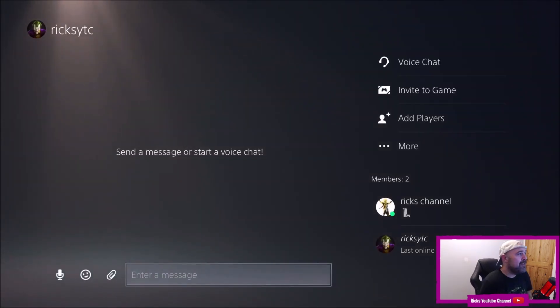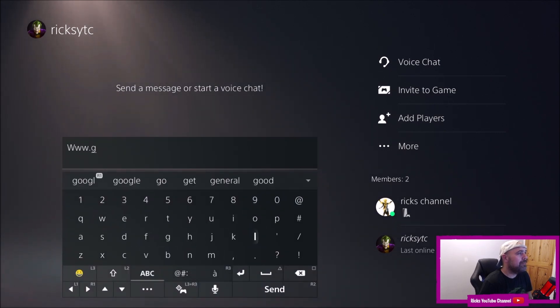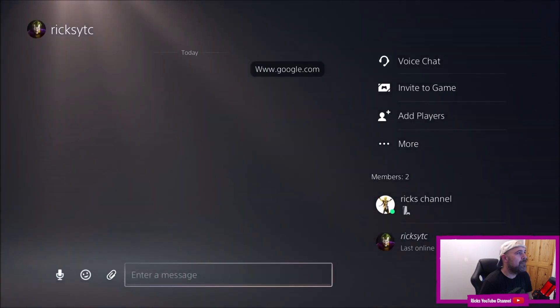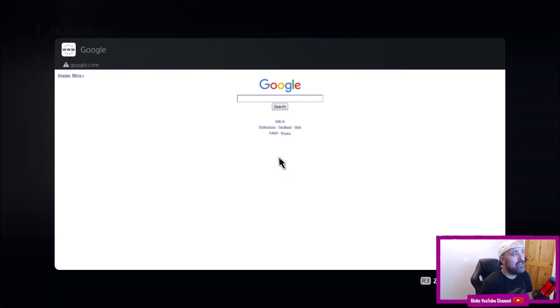When you're here, all you have to type is www.google.com. You'll see the link will become highlighted and then you'll be able to click on it and it'll take you straight to Google.